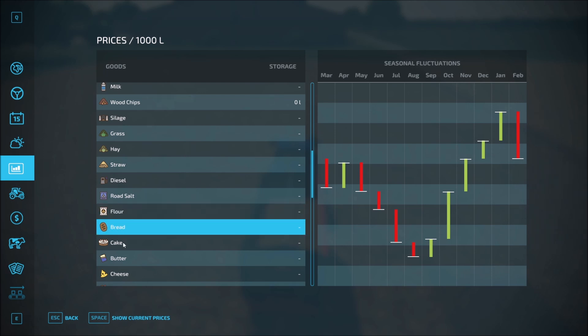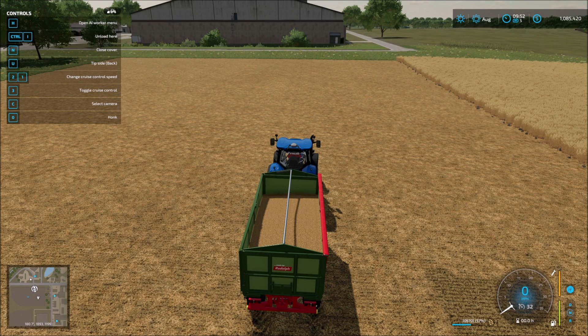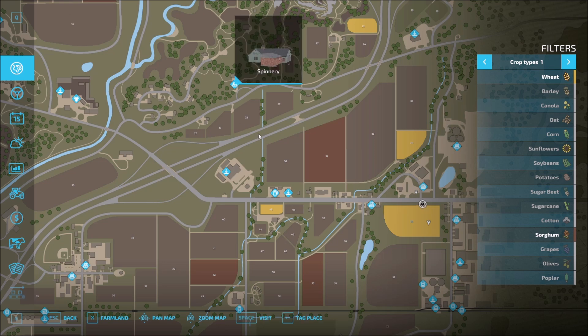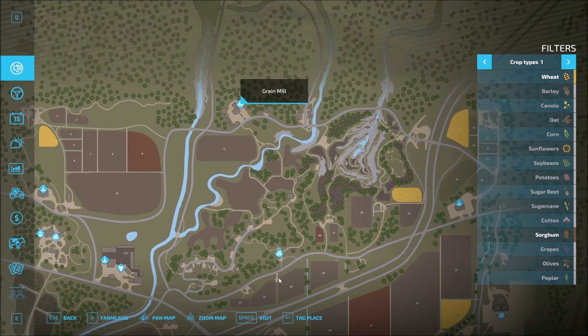What about bread? We wanted to make sure we're actually going to get some different things, because it looks like we're going to want to sell everything preferably in January — December, January is when we're going to want to do that. So we're not going to get any income for a little while, and that can be pretty scary. Now we need to figure out where do we need to take this — I think we need to take this up here to the grain mill.